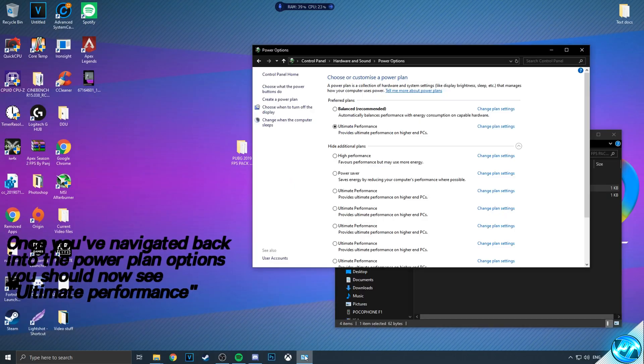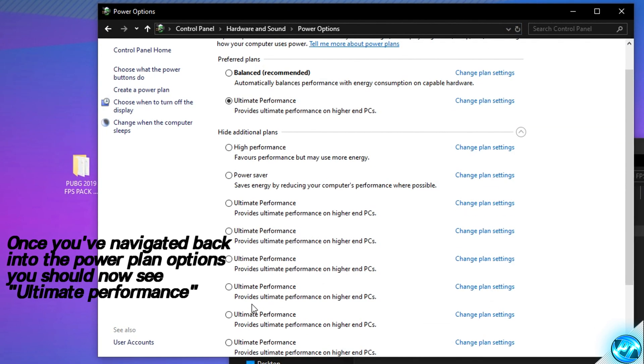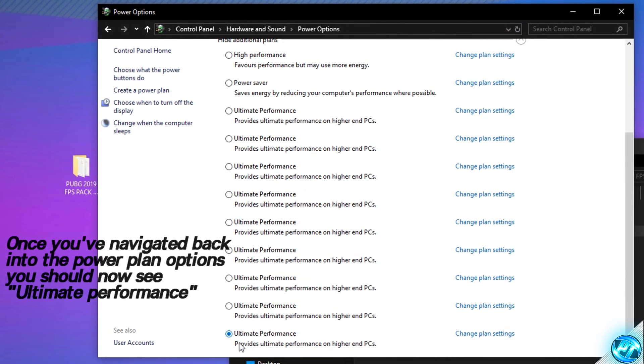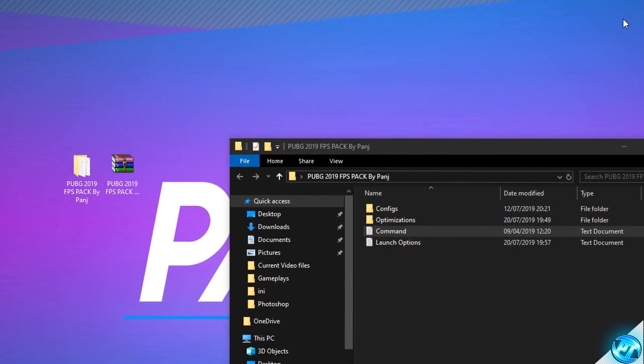You can then take yourself back down to the power options we minimized earlier on, hit the refresh button in the top right hand side, and you should then be seeing the ultimate performance power plan with inside of Windows 10. Take yourself over to the highlighting icon, highlight it just like so so it's selected, and we can then exit out as that optimization has now been completed.